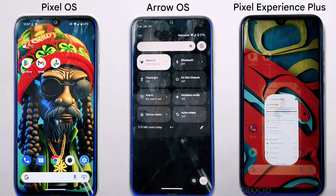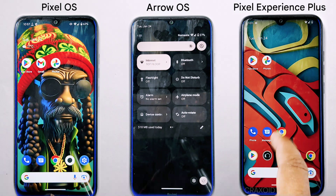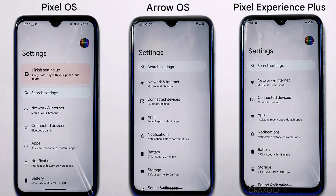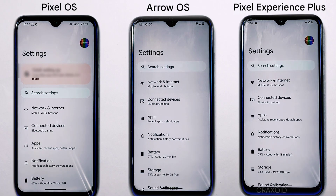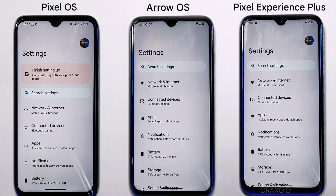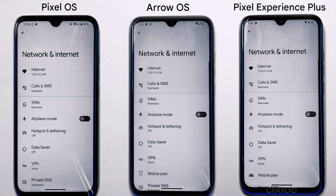In the settings section, Pixel OS and Pixel Experience Plus both show a profile icon at the top of the settings menu, while Arrow OS does not. All three ROMs have a search bar in settings, making it easy to find what you're looking for.